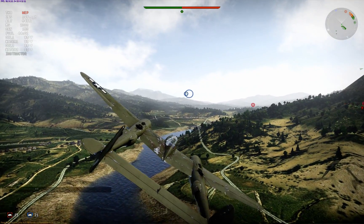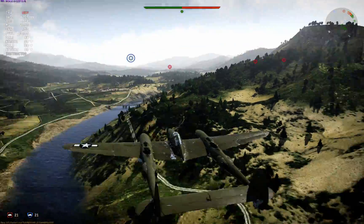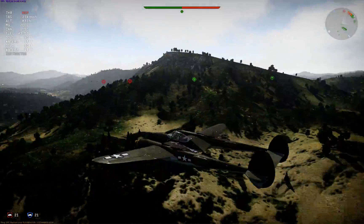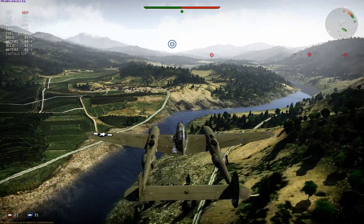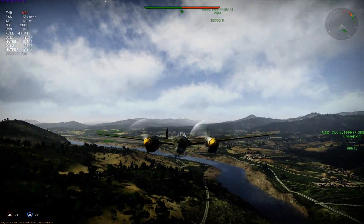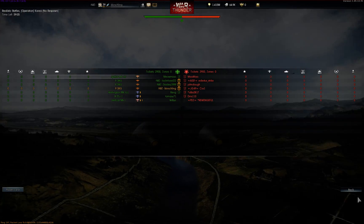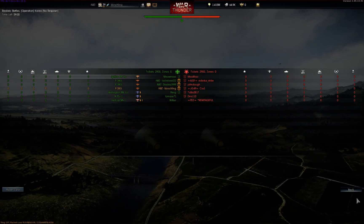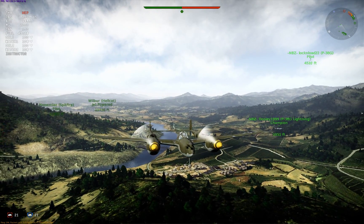We're here with Lock and Load22 as well. Garrett, do you want to do what we usually do with jets — fly straight out? Sure. Now we just don't have any 163s to worry about. Lock, come this way a little more, you're kind of going in a weird direction. This is a very small match. We got one Spitfire on our team — we're really going to need to rely on strategy rather than numbers like we do with jets.